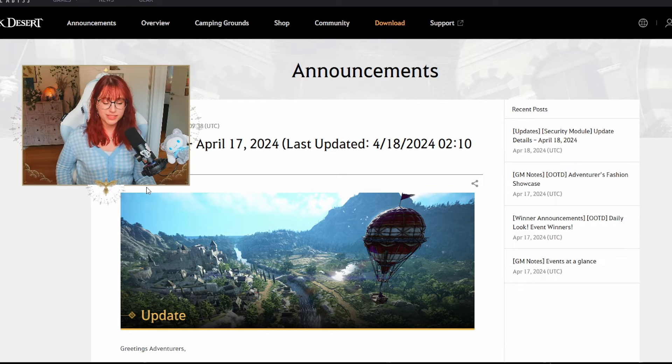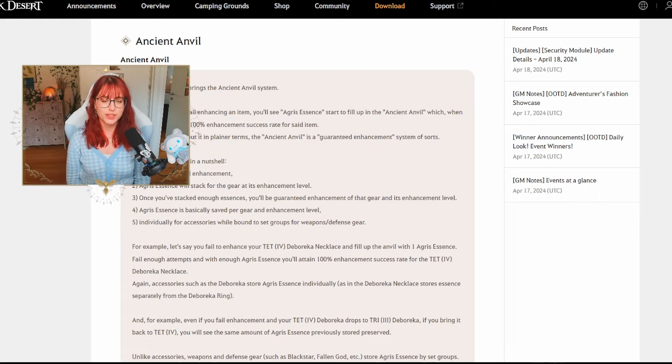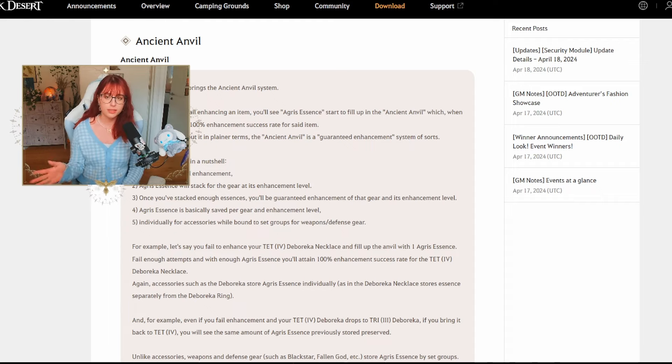Now let's go over the patch notes for April 17th. We have some exciting things — the Ancient Anvil. The Ancient Anvil is a pity system for enhancing, because a lot of people have quit the game after failing enhancements multiple times, which can get very aggravating. This is designed so people can see an end to their enhancement journey. Since January 1st 2024, every attempt has been tracked, and when you fail an enhancement, Agris Essence will stack for the gear at its enhancement level — from Pri, Duo, Tri, Tet, and Pen — each having its own Ancient Anvil to keep those essences.